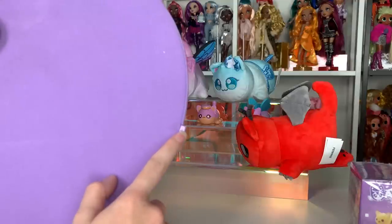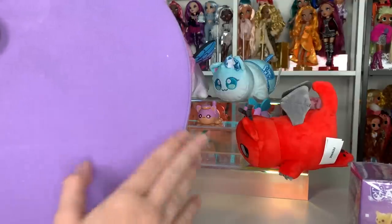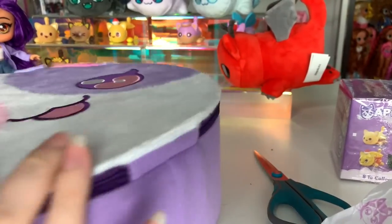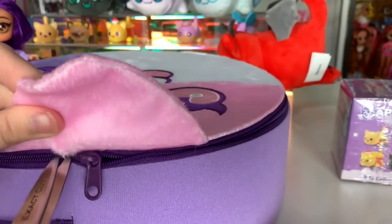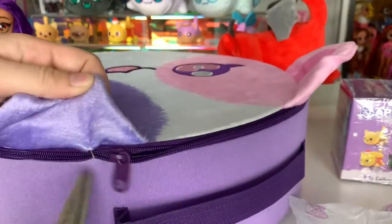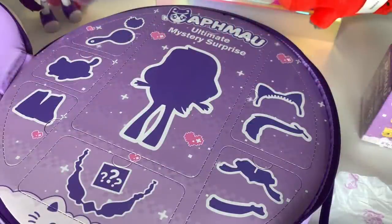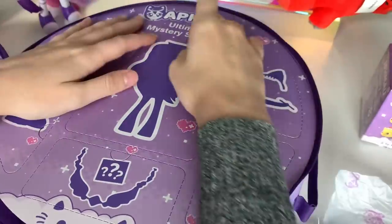I really appreciated that where it's tied into the packaging, they actually sewed little ribbons so it wouldn't harm the integrity of the actual box. I'm definitely going to use this box to store my doll stuff. So it has a darker purple zipper — you have to be careful not to — there's a little tie here to keep you from unzipping it all the way. That might explain why the ear was flopping backwards, though it is still thin.